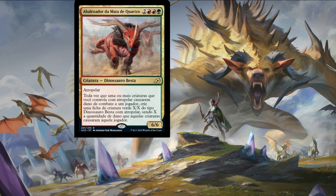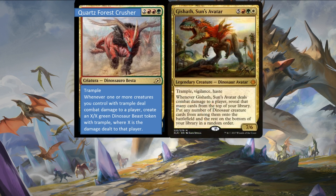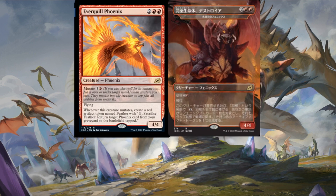Next up we have Quartz Forest Crusher — two colorless, two mountains, and one forest for a six-six trample dinosaur beast. Whenever one or more creatures you control with trample deal combat damage to a player, create an X/X green dinosaur beast token with trample, where X is the damage dealt to that player. One word: Gishath. Pile on the misery by creating another obscenely big dinosaur — you have a new best friend.